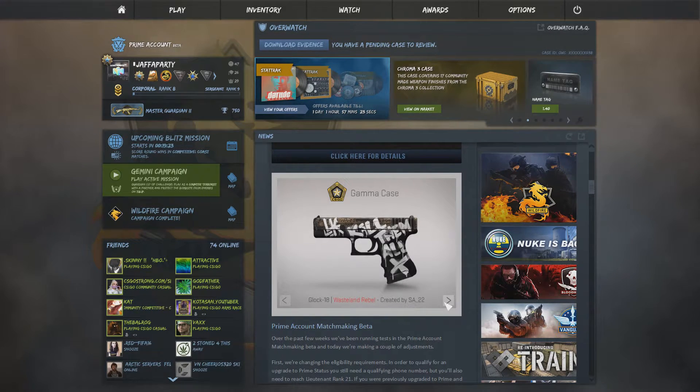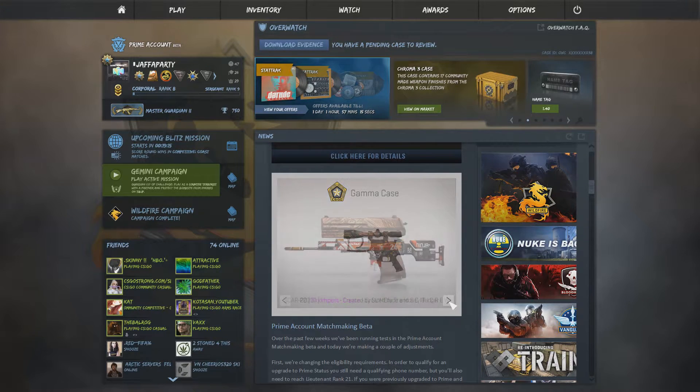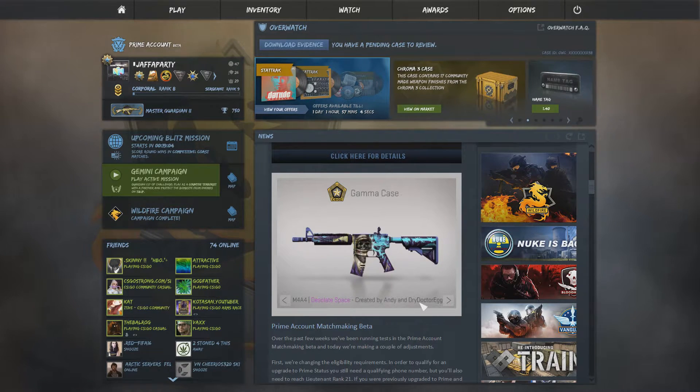The Gamma case includes the M4A1-S Mecha Industries, the Glock-18 Wasteland Rebel - the return of the Wasteland Rebel which was the AK before - the P2K Imperial Dragon by Honey Badger who's a good friend of mine, and the Scar-20 Bloodsport. That's a sick auto sniper with a ninja. Shoutout to Sparkles, I bet he'll like this with a cat face and ninjas and stuff. Looks pretty cool.